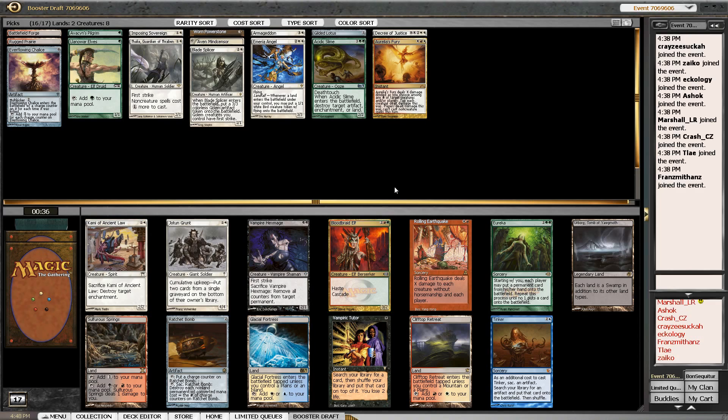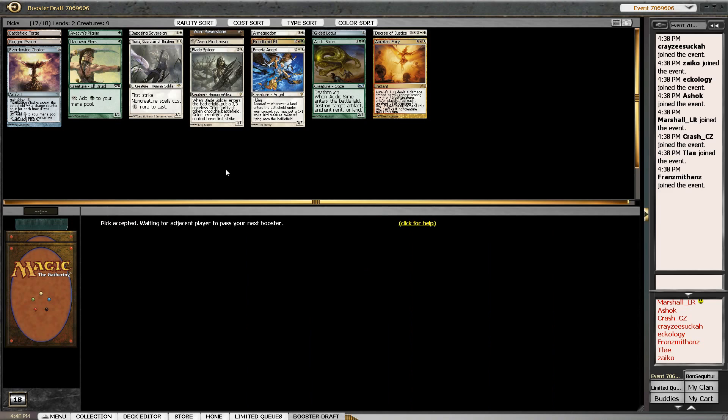Blood Braid Elf — Eureka is a possibility, but this really doesn't feel like a Eureka deck at this point. Early in pack two it is possible that turns around. I could take Clifftop Retreat, but I think I'm just going to take Blood Braid here. I don't feel like I'm passing anything major, and if we end up splashing red we've already got two free splashes. We might get Clifftop Retreat back, which would make three free splashes — and I like that.